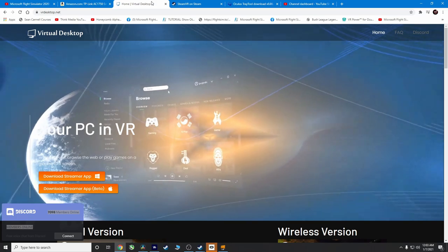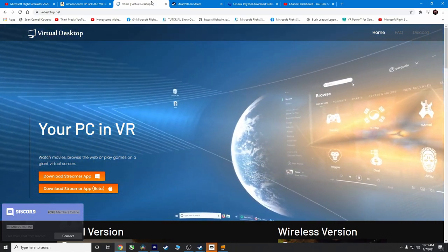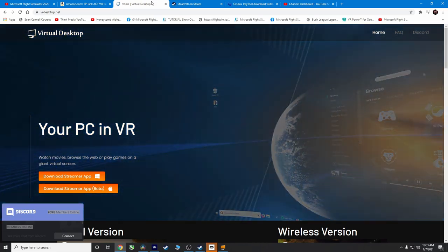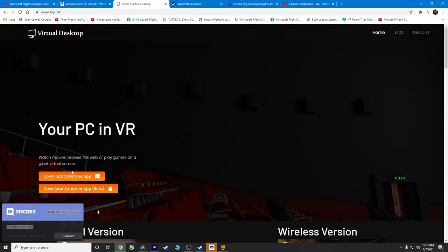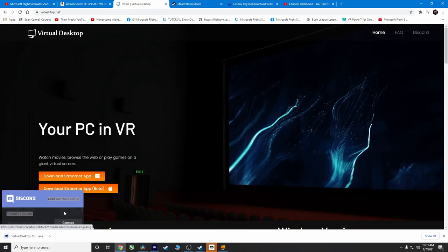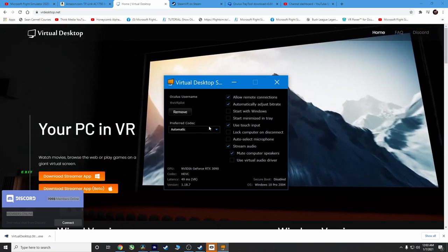The next piece of software you'll need is called Virtual Desktop. I picked mine up on the Oculus Quest 2 store — it was maybe $10–$15. You need the software installed on your headset, and the way it talks to your computer is through this very small, very light streamer app on your PC. Download and install it, and it'll look just like this.